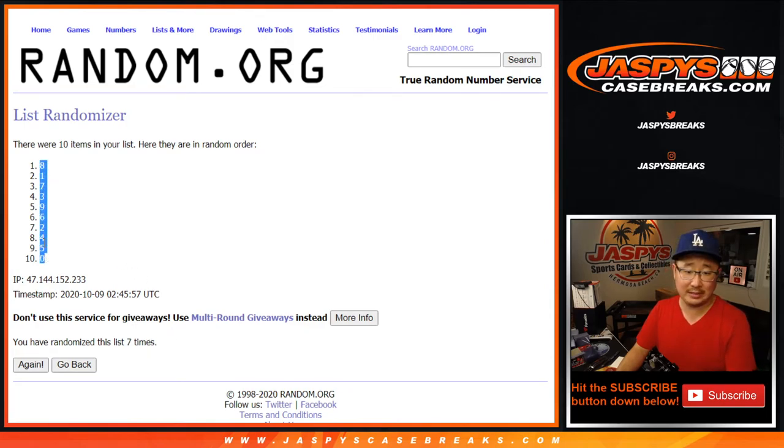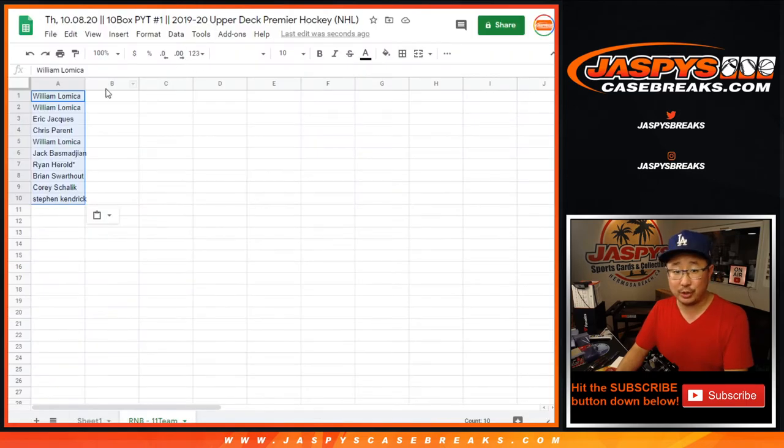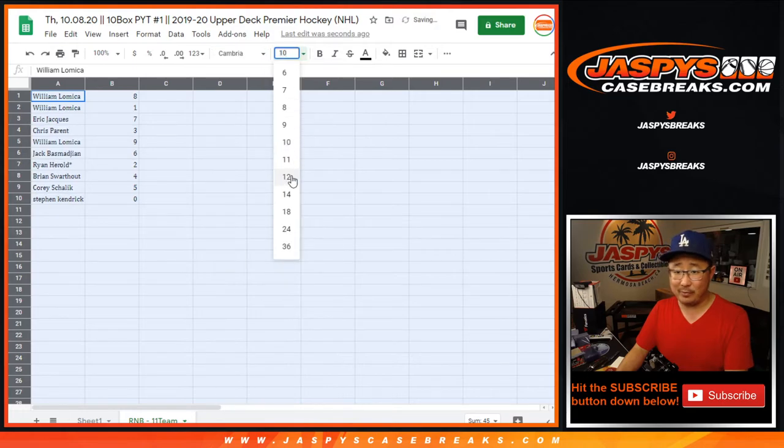Eight down to zero. Remember, zero gets any and all redemptions, including one-of-one redemptions. But William, you'll still get live one-of-ones.